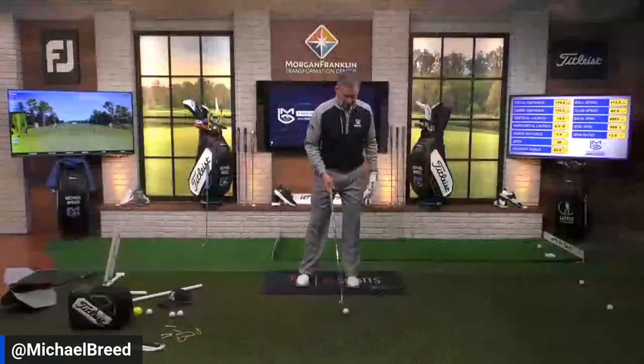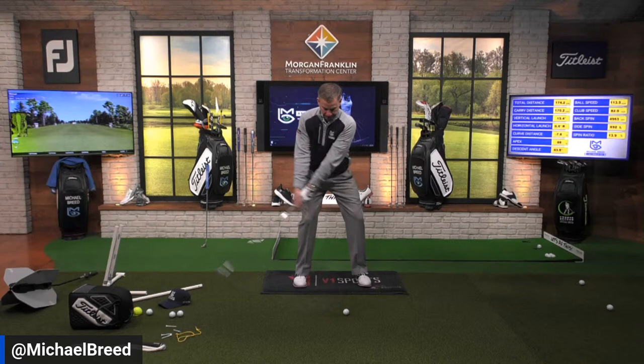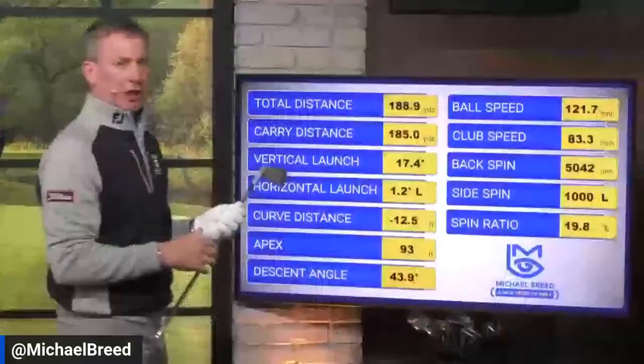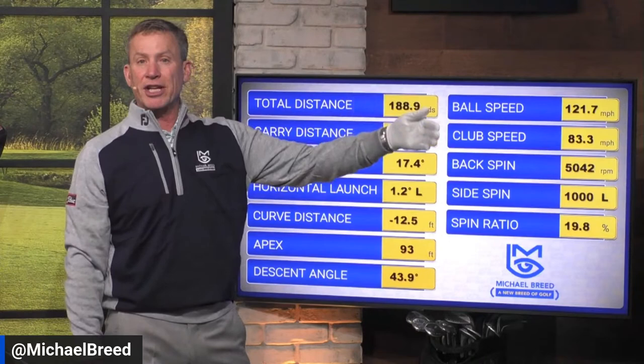So I'm feeling like when I get into here, that's when I'm going to initiate the lower body. You can see how all of a sudden the lower body starts to jump out. Come on up to the front — club head speed jumps to 83.3, which is not a lot faster than the swing before but it's a lot faster than the first one at 70 miles an hour. All of a sudden my ball speed goes up to 122.